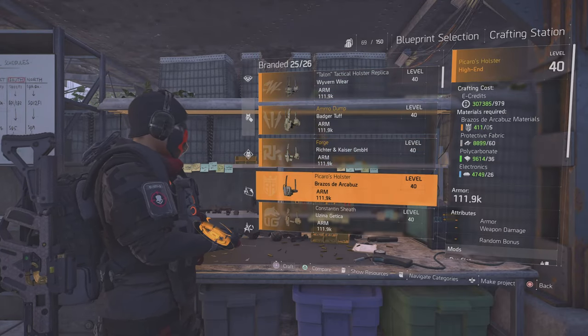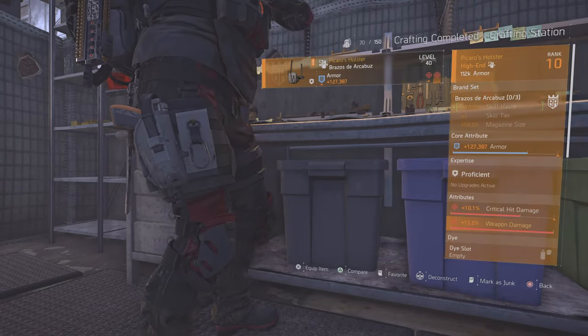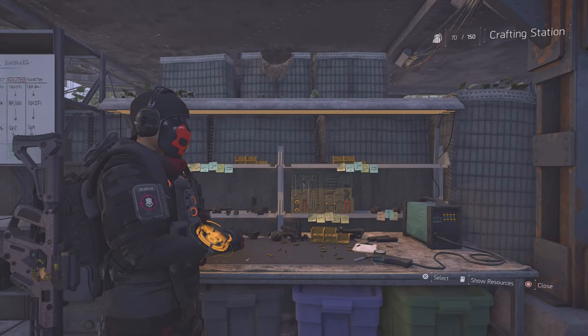Even a Picaro's Holster. So for example, if I want crit chance or crit damage, I can just craft it — crit damage, perfect. And if it's not the one you want, you just deconstruct it and craft another one until you get what you want.